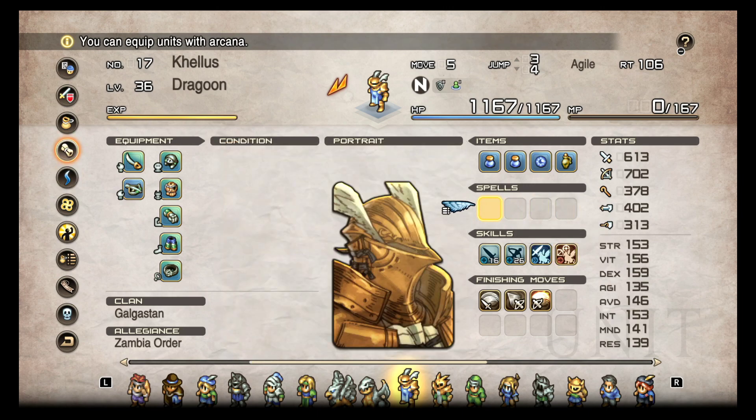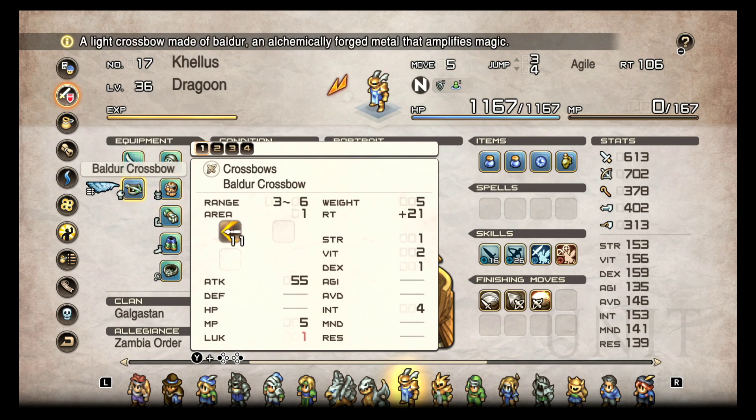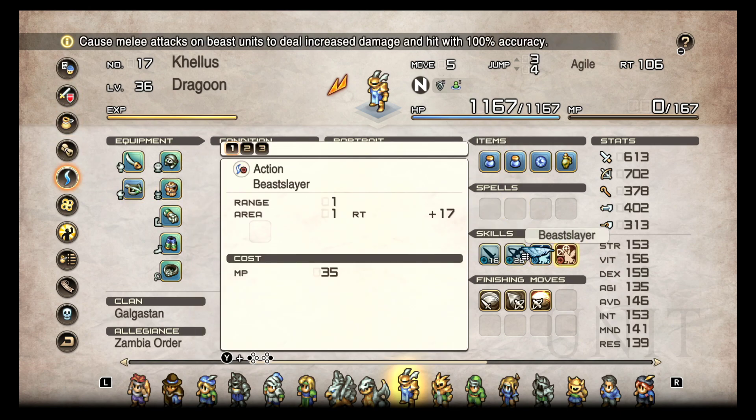So just when you thought the Dragoon wasn't that useful, they're even better than before thanks to this new feature. Some people say it's a bug, but I think it's just a general buff to the Dragoon. Let me know down below — should they keep it as part of the game, or should they update the tooltip? With all sarcasm aside, this is one of the many bugs and issues in the game.